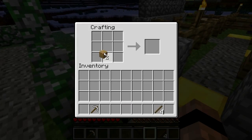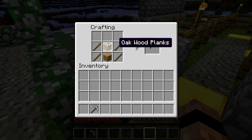Fence gates are blocks in Minecraft that act basically like a door, but look similar to the fence block. It's made thusly, using sticks and wooden planks.